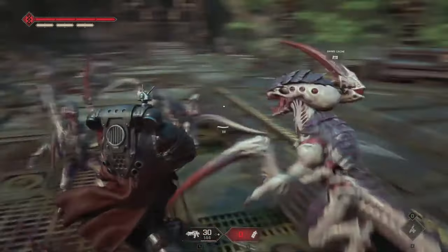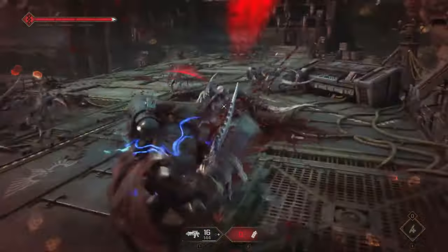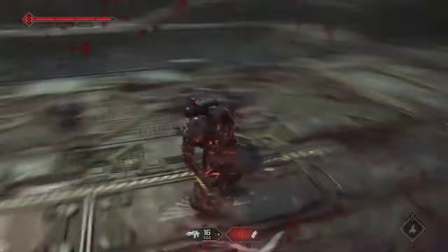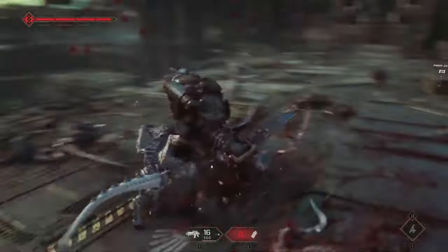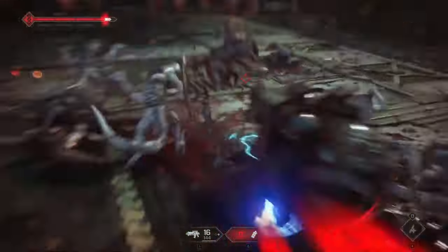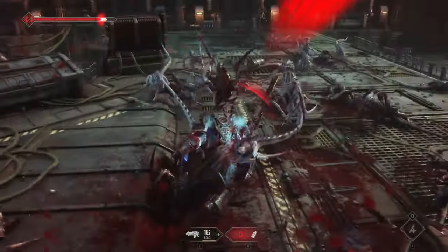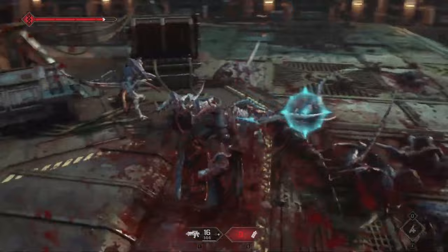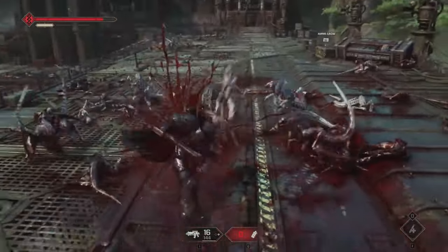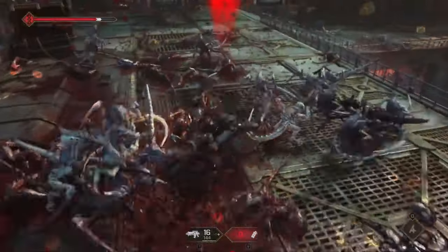Helldivers 2 is chaotic co-op at its finest. You and your squad are dropped onto alien-infested planets and teamwork is everything. Instead of one space marine taking on armies, you've got four elite soldiers working together, calling in airstrikes, deploying massive weapons and blowing stuff up in glorious over-the-top fashion. It's all about strategy, cooperation and sheer explosive fun. The kicker? Friendly fire is always on, so don't get too trigger-happy or you'll take out your own team.